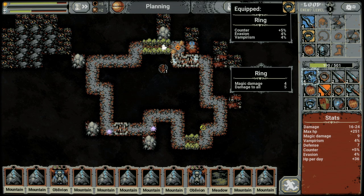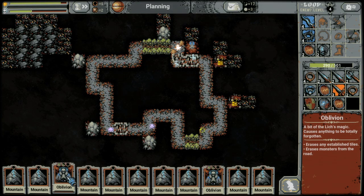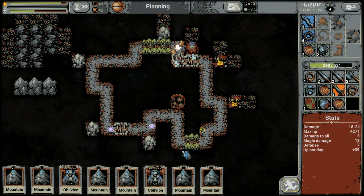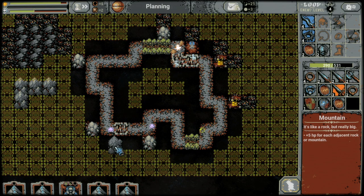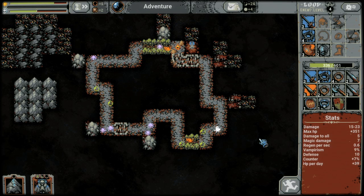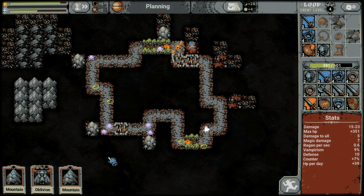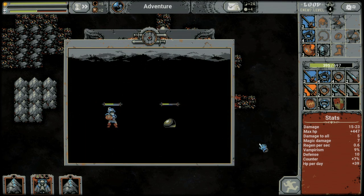Damage to all is very good for clearing out mobs. Magic damage, like I mentioned earlier, is great for getting rid of skeletons. Look at that — magic damage and damage to all. We do lose a little bit of vampirism, but that's okay at this stage. Vampirism does work off of any sources of damage — it's going to work off of damage to all, magic damage, et cetera. So vampirism is very, very good to get.